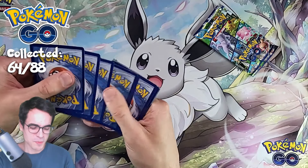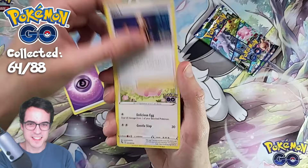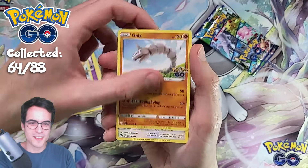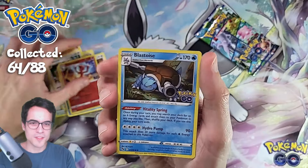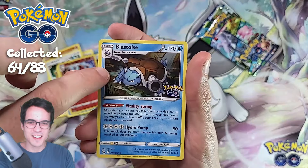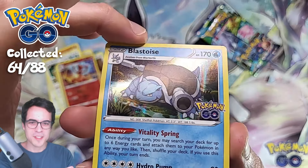Let's keep going — can we pull an Ultra Rare? Tin pack two: Chansey, Zatu, Bidoof, Onyx, Bibarel, Meltan, Magikarp, Charmeleon Reverse, and a Blastoise regular holo — with a line all the way through because of printing quality.